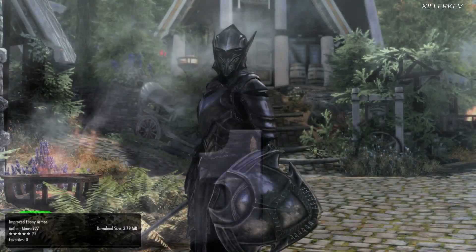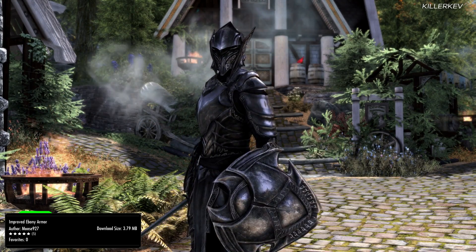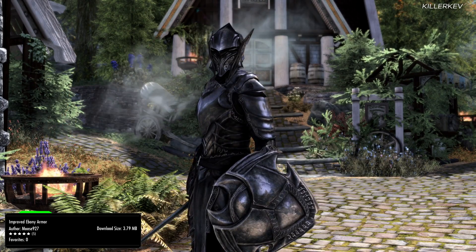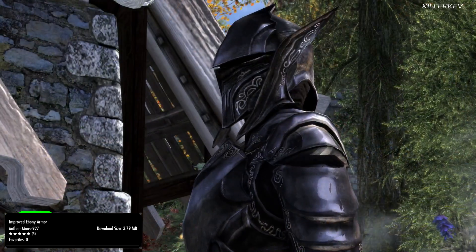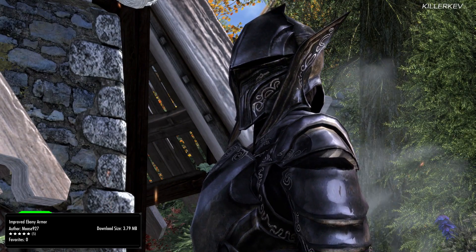Improved Ebony Armor, coming in at 3.8 megabytes of a download. Ebony armor has been massively improved with a mashup of all sorts of different things between knight's armor, ebony armor edits by a notorious mod author on the Bethesda website, and a reshaped ebony helmet by another mod author too.